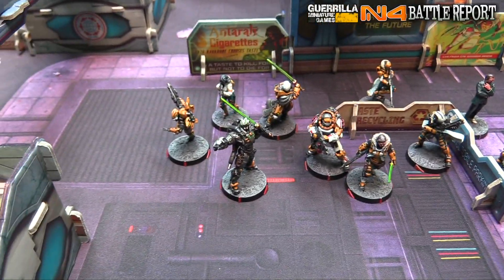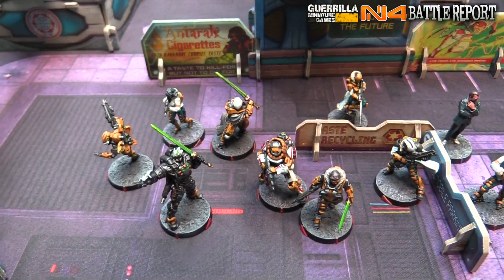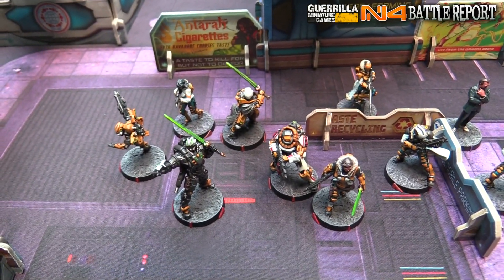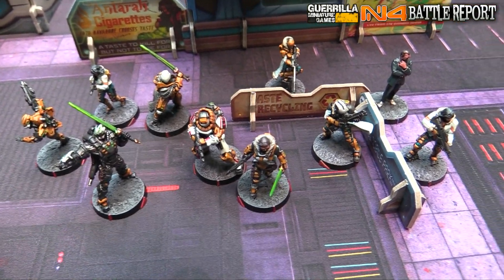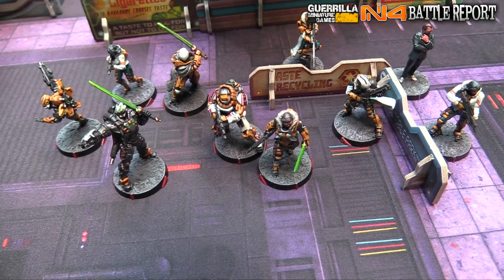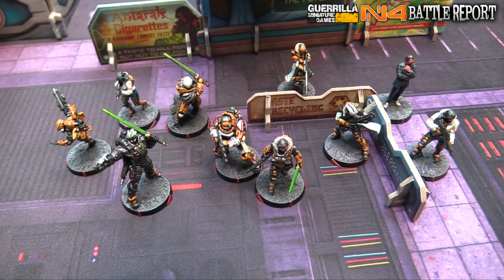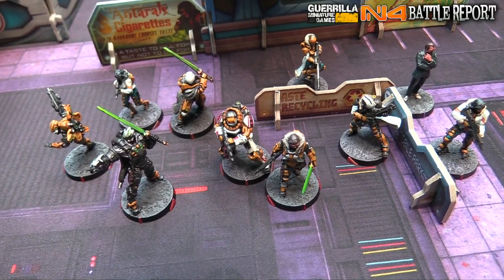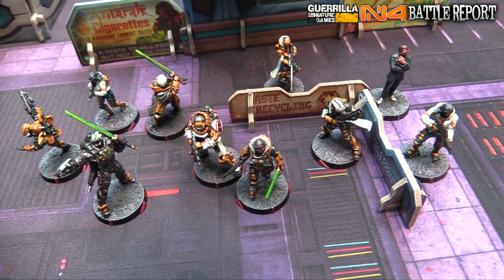On the left we have a Tiger Soldier Hacker and a Hacktao Hacker. Then we've got just a plain regular Zanshi, a Daofei with a Spitfire and D-Charges. Then we've got a little Fireteam Duo with Adel, Chain of Command, Breaker Combirifle, and a Jujak also with a Breaker Combirifle. He's also got the Heavy Flamethrower Pistol and a Tinbot-6, so he's got a sweet firewall that goes to the whole group.